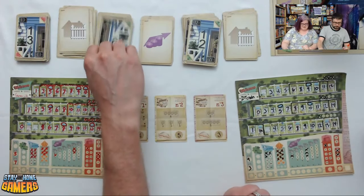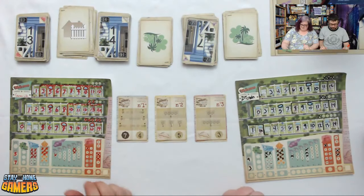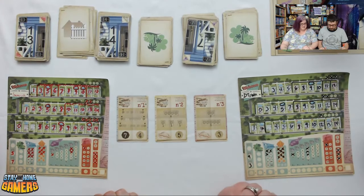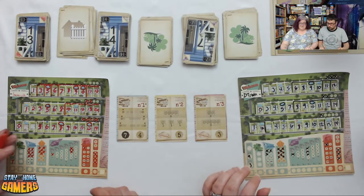One more round: 13 fence, 14 park, 7 park — none helpful for Brian. Both players have hit their limit and can't place any more numbers, so the game ends. They now tally up their points.